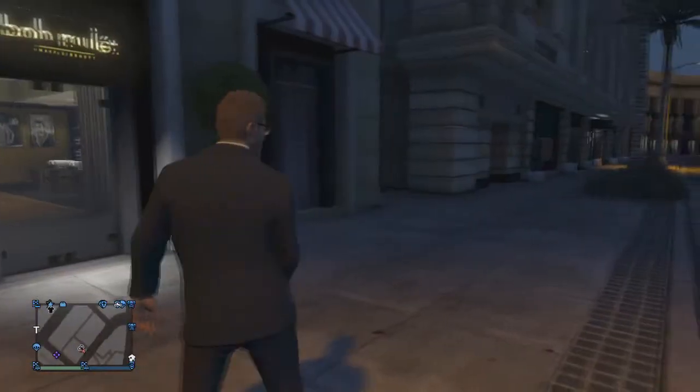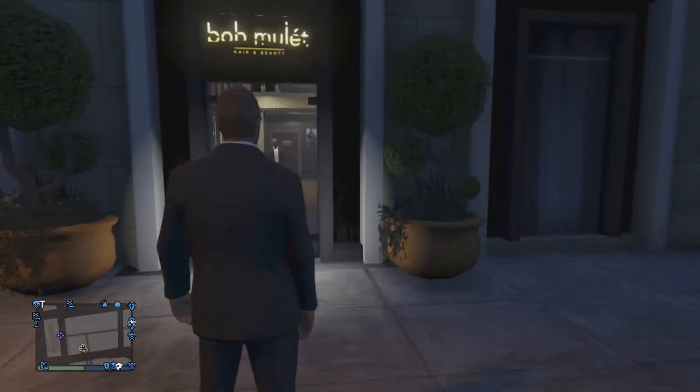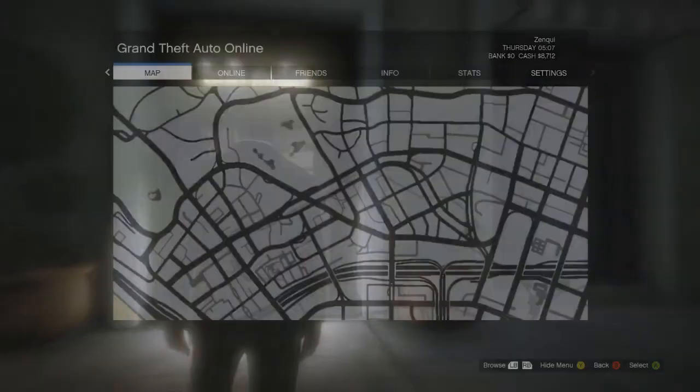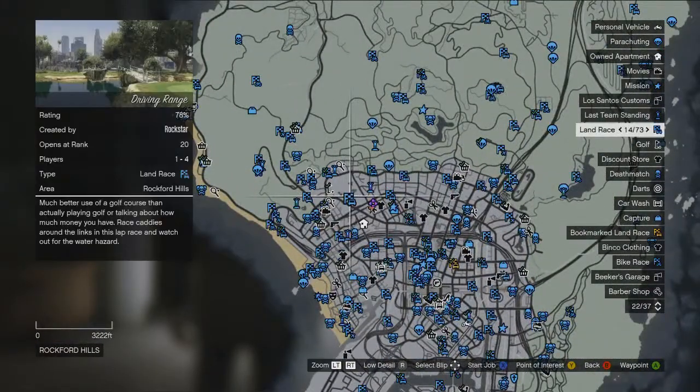Hi, what's up, Trojan Gamer here. Today I'm going to show you a little secret spot — I got this spot from Holbrook ZZZZ. Basically, you want to go to the Borough Millet place near the race driving range.